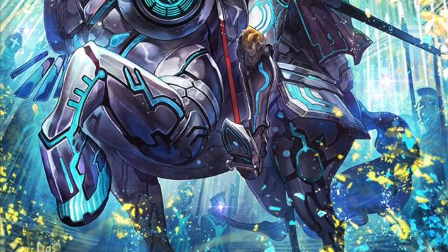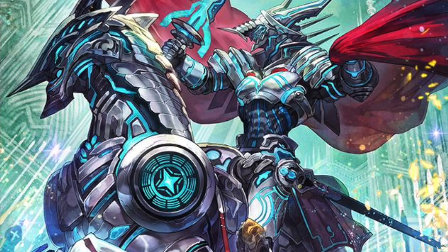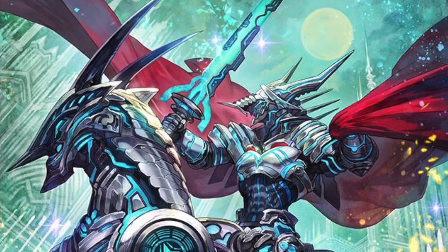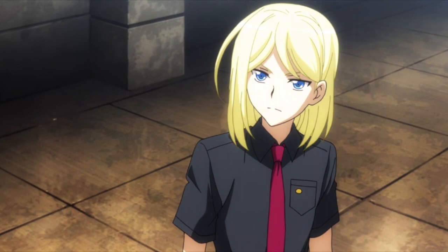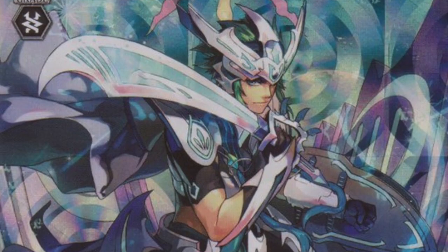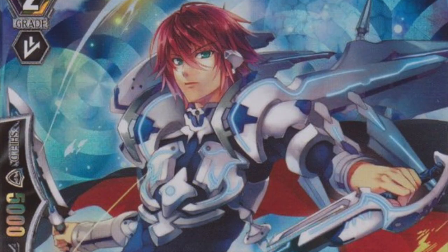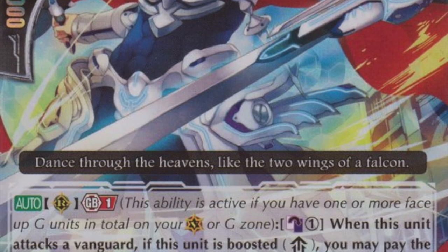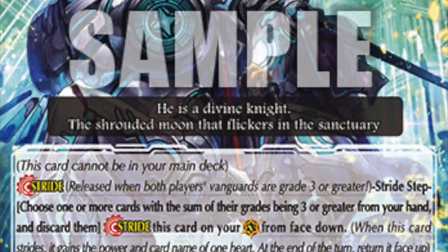G Trial Deck 2: Divine Swordsman of the Shiny Star. Of course, the OG Protagonist Clan still maintains their protagonist status, this time with Rich Boy Kiba. We now follow a brave Neopaladin alt, and as usual these knights do their superior call shenanigans, some like their stride Gablate even during battle, and it highlights the idea of power in numbers.